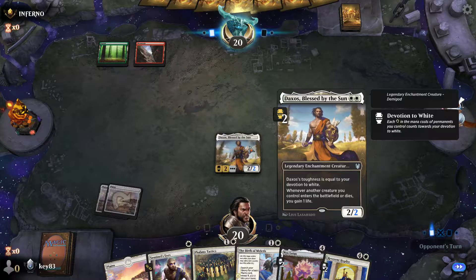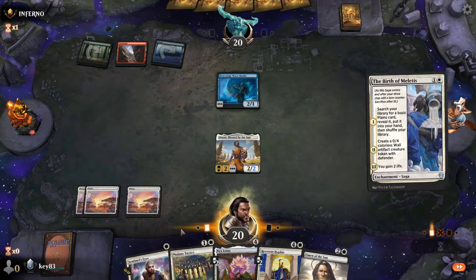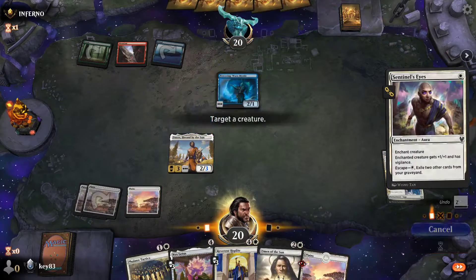So Daxos is on the board. They've gone three colours. Get a planes, straight into Sentinel's Eyes.